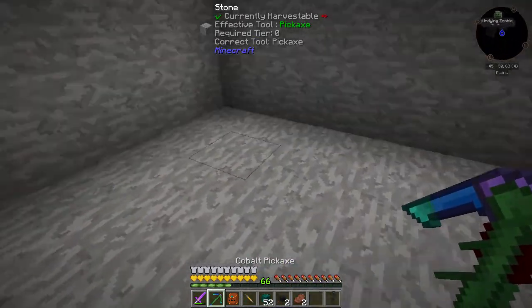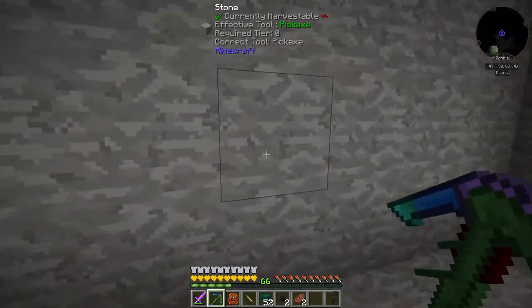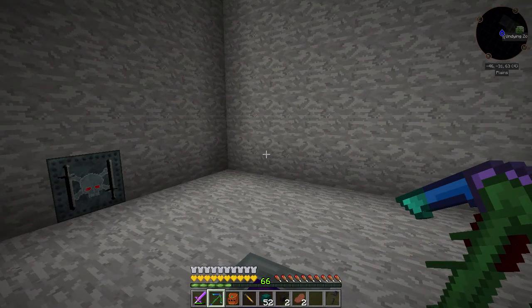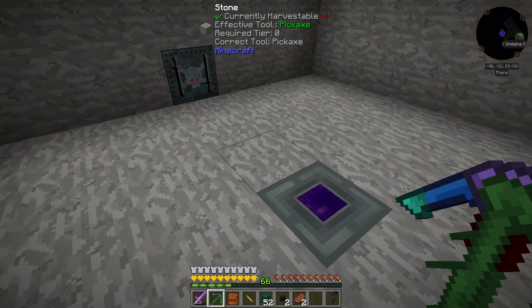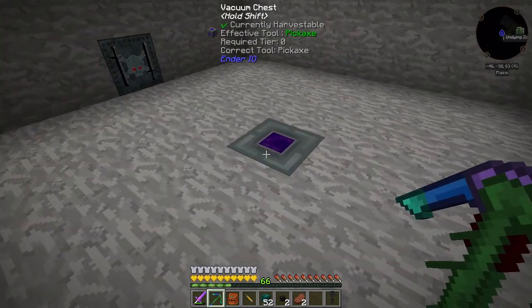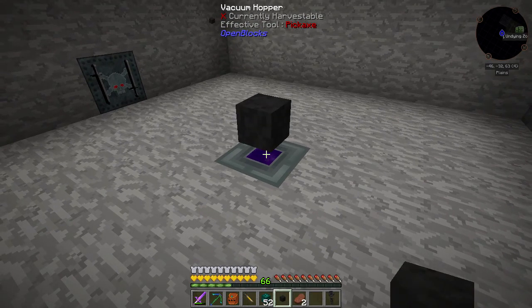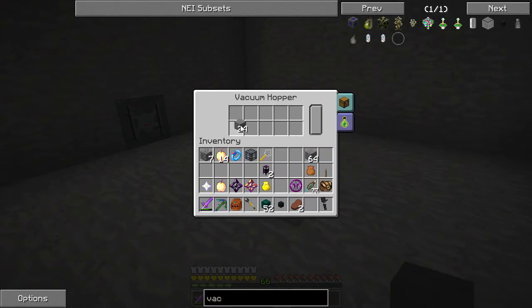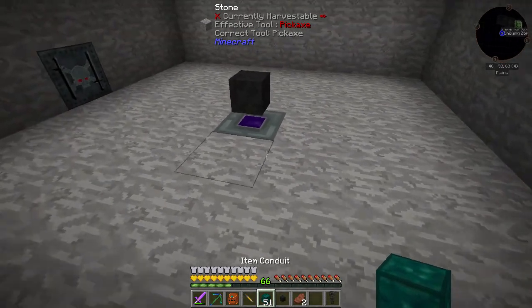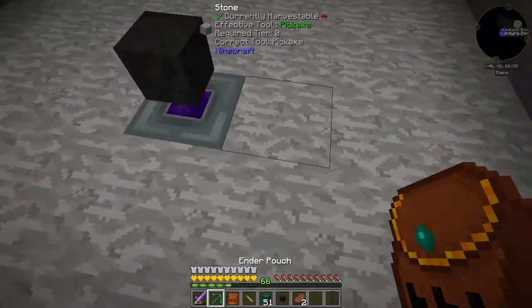The very last thing we need to do is void out any XP that we get. I'm not sure how to do this — this is the bit I always get confused on because it doesn't have a huge radius. If I put it there it doesn't pick up here, so it has to be centralized like the vacuum chest. But you can't centralize it very well unless I go like that. I need to do some testing.